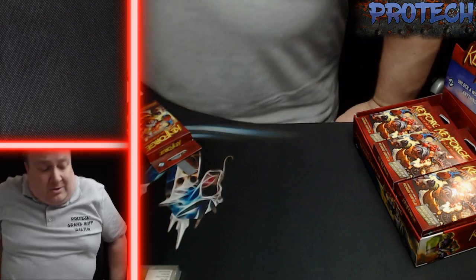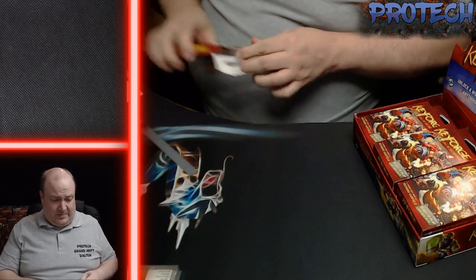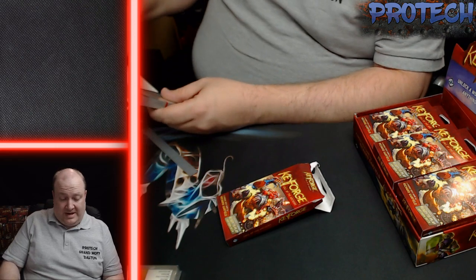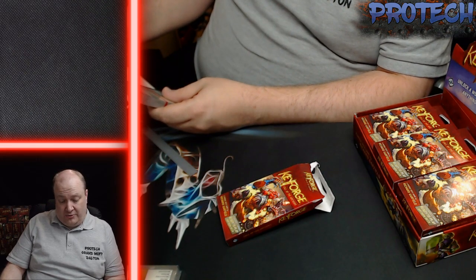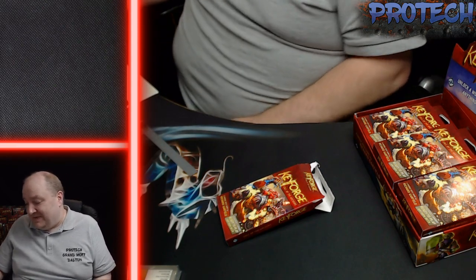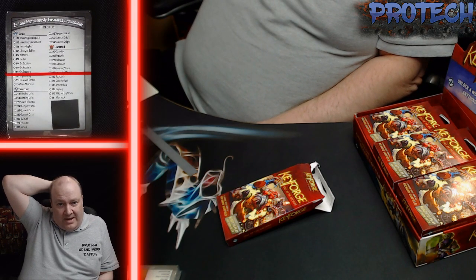We had a couple of nice decks — we had a horseman deck in the last video with some library access and wild wormhole in there. Straight out of that, we have Logos, Untamed and Sanctum in the rare camp — murderously ensnares, Crucible, Crucible, Crucible, yes!